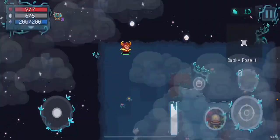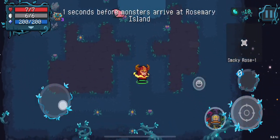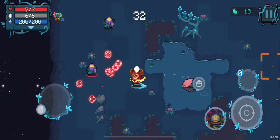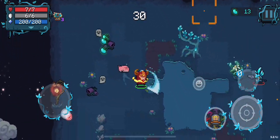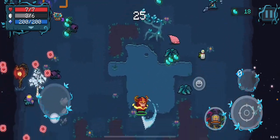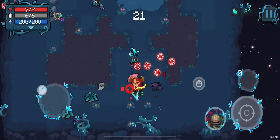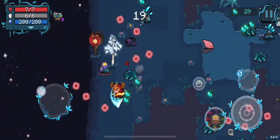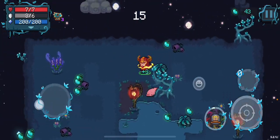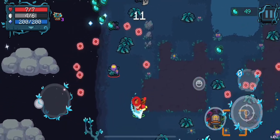Now this first wave, it doesn't really matter how you progress with it, because either way we're going to pick our weapon at the end of this first wave. So I'm just going to clear up this wave and make sure to get some plants, so that way I don't have to do this later. It's just a little bit easier to kill plants than it is to kill enemies, which I could take damage from.